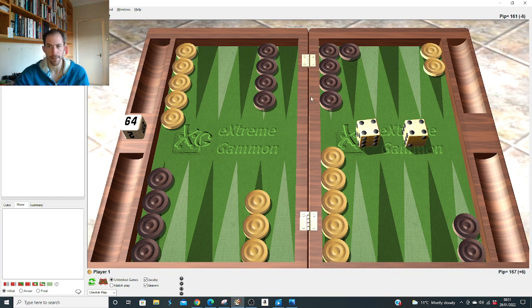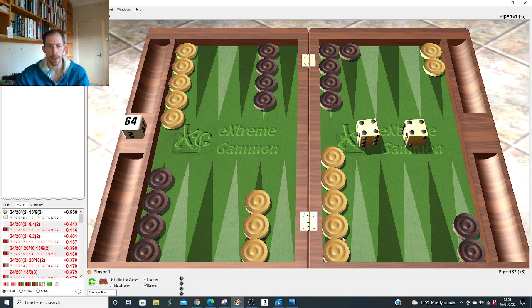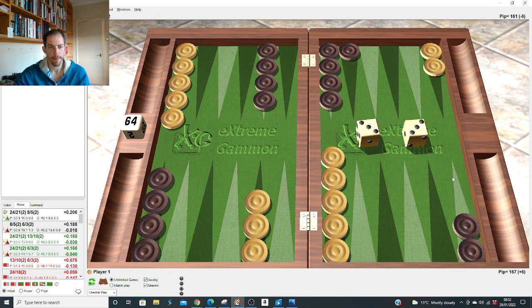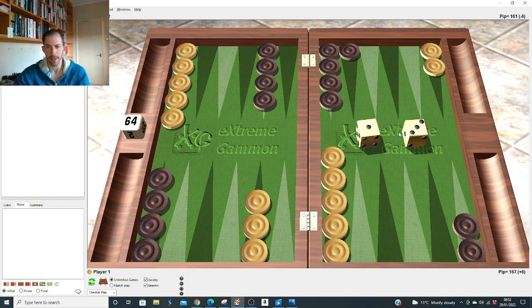Double four after the 5-1 slot: same principle — make the 20 and the nine, same as after the 2-1. Double three: make the five and 21 — same. Double two: hit and make the four — same. Double one after the 5-1: different from both previous. After 2-1 it was right to make the board; after 4-1 it was right to hit; but after 5-1 it's right to make the points by quite a bit.